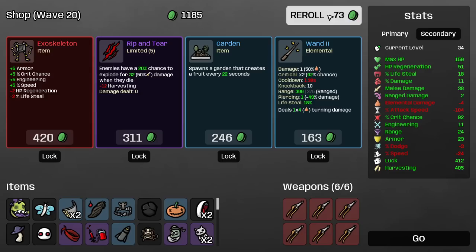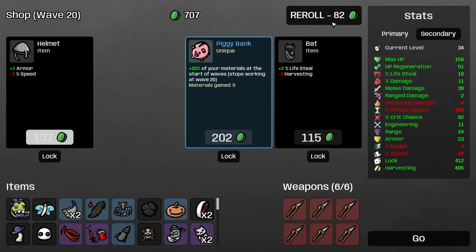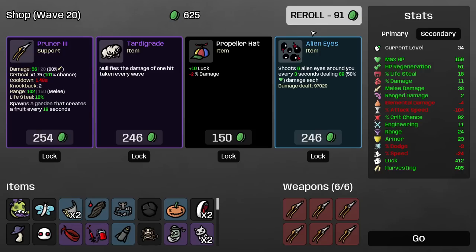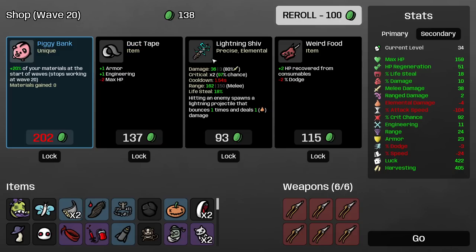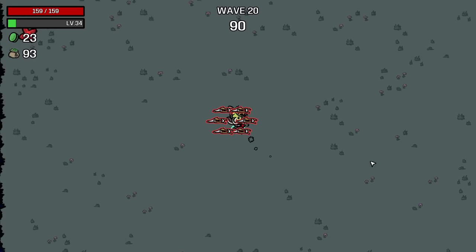My HP regen is still 50 if I take that — sure. Another garden. Another baby elephant. I'll admit I meant to take that. Tardigrade is useless. What did we not get? We actually can grab weird food out of that.